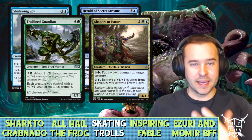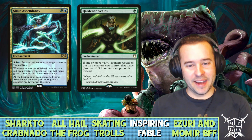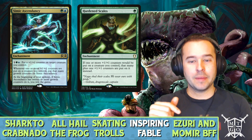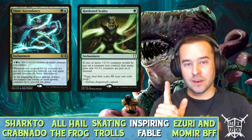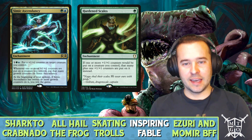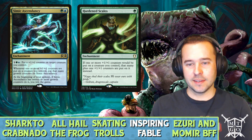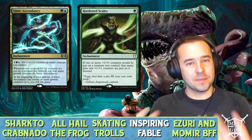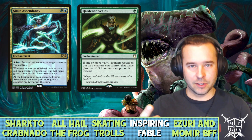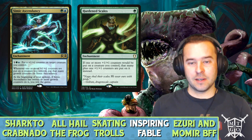One of the ways we can really win is Simic Ascendancy. For three mana, put a plus-one counter on target creature you control. Whenever one or more counters are put on a creature you control, put that many growth counters on Simic Ascendancy. At the beginning of your upkeep, if you have 20 or more growth counters on it, you win the game. With Hardened Scales on the battlefield, putting one counter on a creature becomes two, and one counter on Simic Ascendancy becomes two as well.